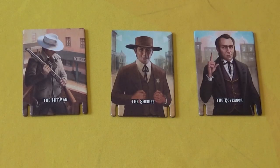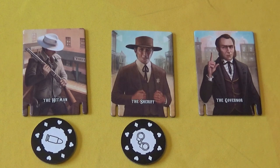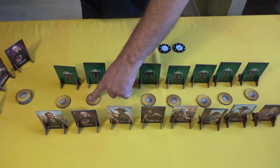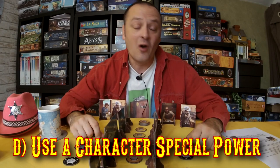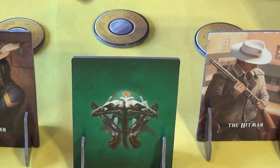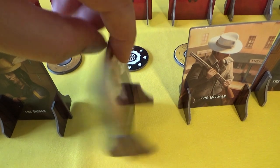The hitman is the only character that can pick up bullets because he needs them to do the hit. The sheriff is the only one that can pick up the handcuffs because he needs to arrest someone. The governor is the only one that can pick up the vote token. But all the other characters can pick up the envelopes. If a token has been successfully removed from the street, you'll slide all the tokens down away from the saloon and add a new one. The final action you can do is use your special powers. The governor's only power is to pick up voting envelopes and then call the election by picking up the election token. If you pick up the election token and you have more votes than your opponent, you win the game.